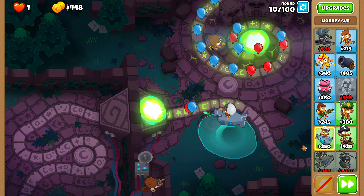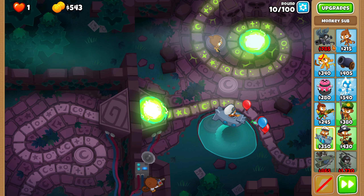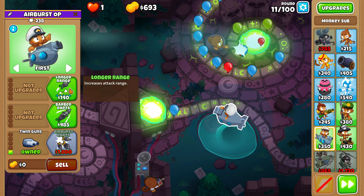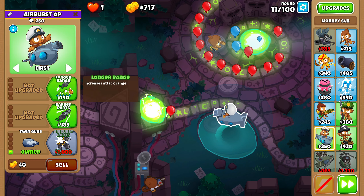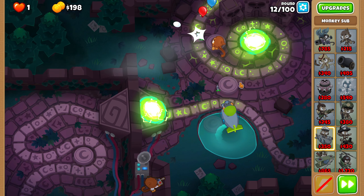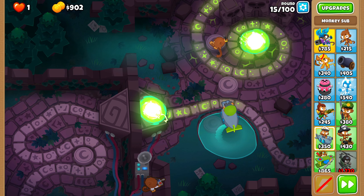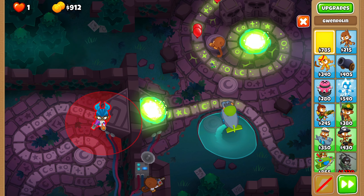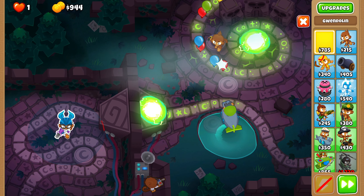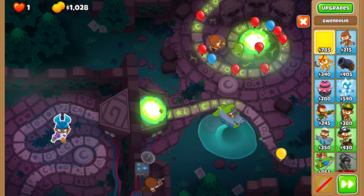That's going to be a bit tough. But even though Gwen's not doing too much, I think Dart Sub is good enough to handle things. I might get increased range. This is an advanced map so Gwen's going to be leveling pretty fast. I'll get Gwen — I think placing her here should be fine.